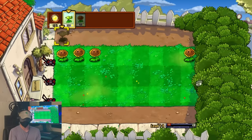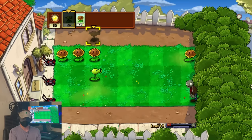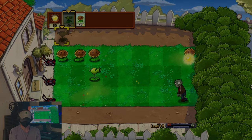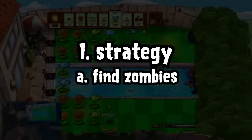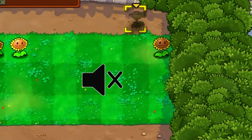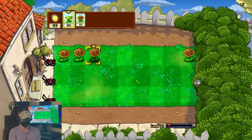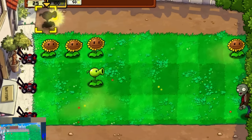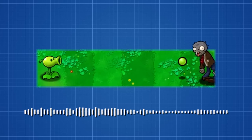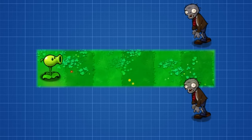This introduces one of the main obstacles of this challenge: I don't know where the zombies are, which is especially troubling in the beginning of levels when we don't have enough sun to defend all our lanes equally. There are no natural audio cues that indicate which lane a zombie is in, so we'll have to create our own by planting some boys. Peashooters are an easy way to do this — if we plant one in a lane and hear peas being shot, then we know where the zombie is. But if we hear zombie noises with no peas being shot, then we know where the zombie isn't.